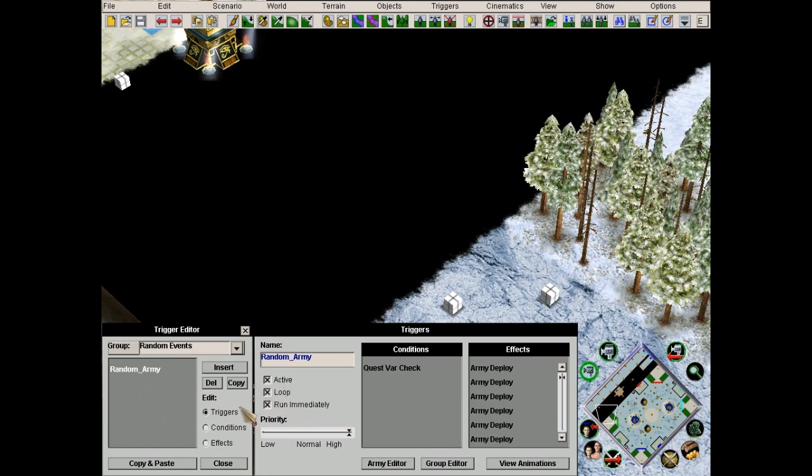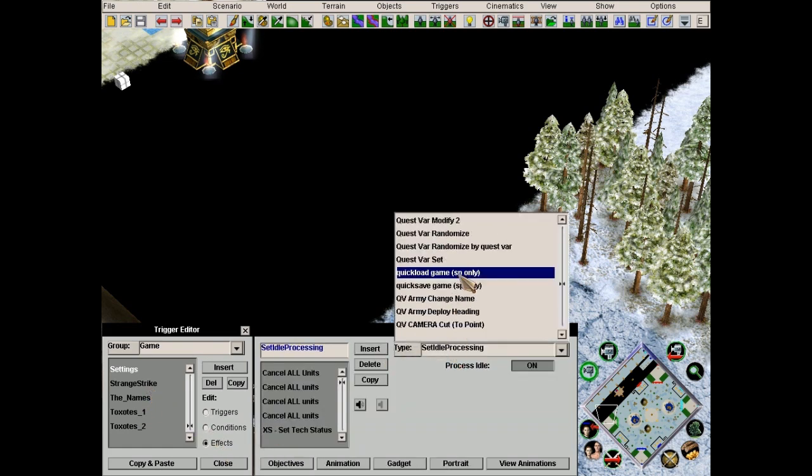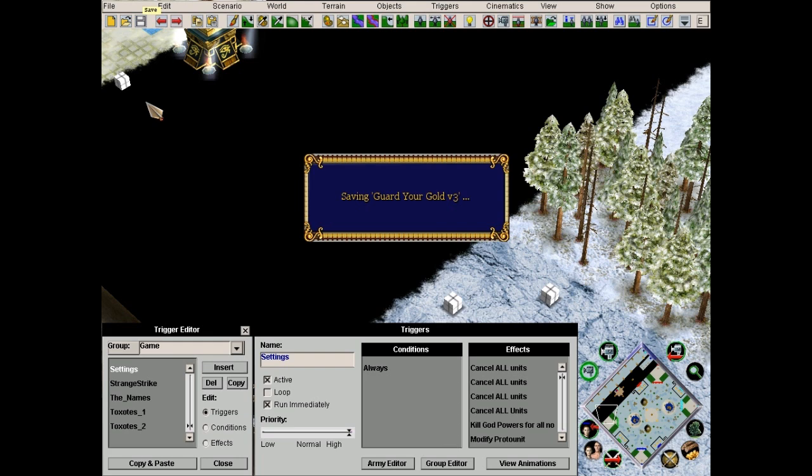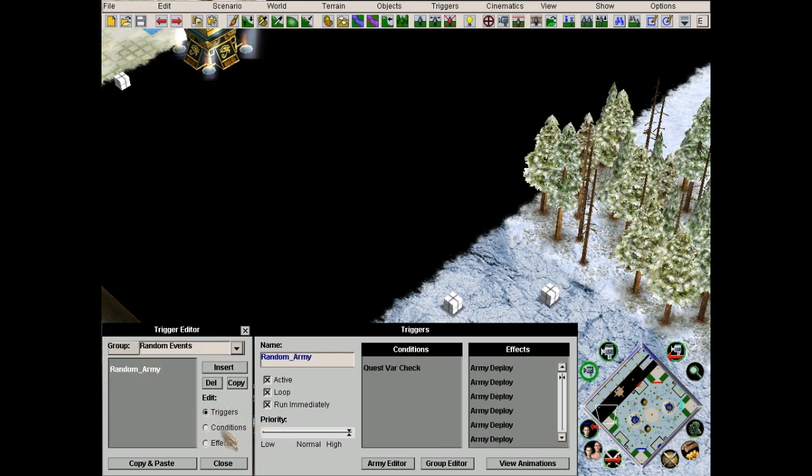Anyway, back to the triggers. I gotta think about what we're going to do. Let me get my game trigger settings — quest war set, random variable zero, value zero. Save. Now let's go back to random events.